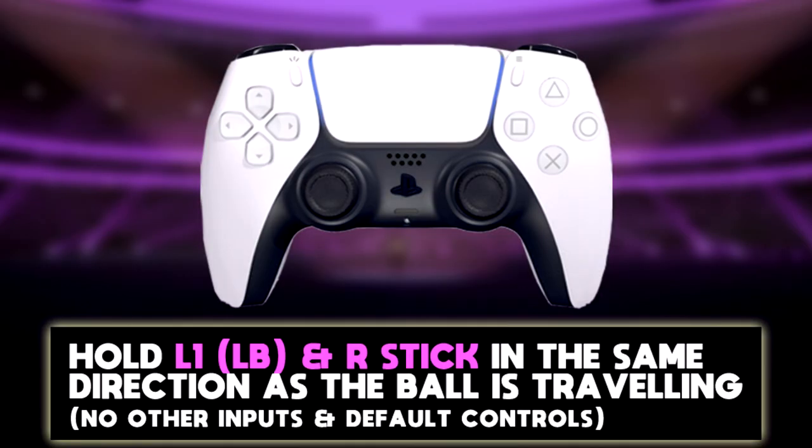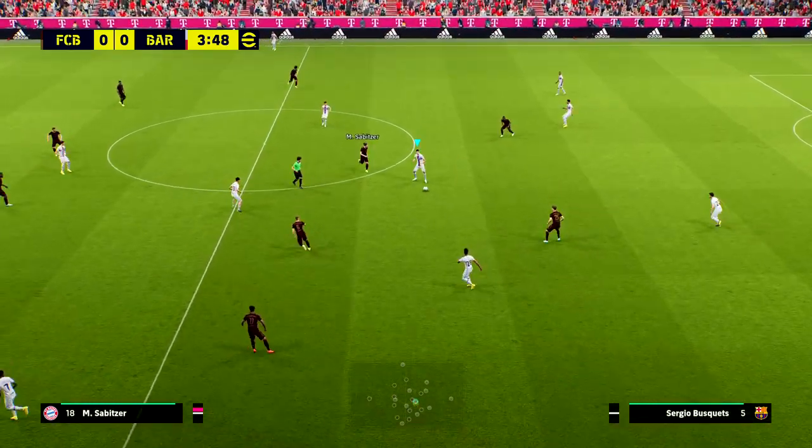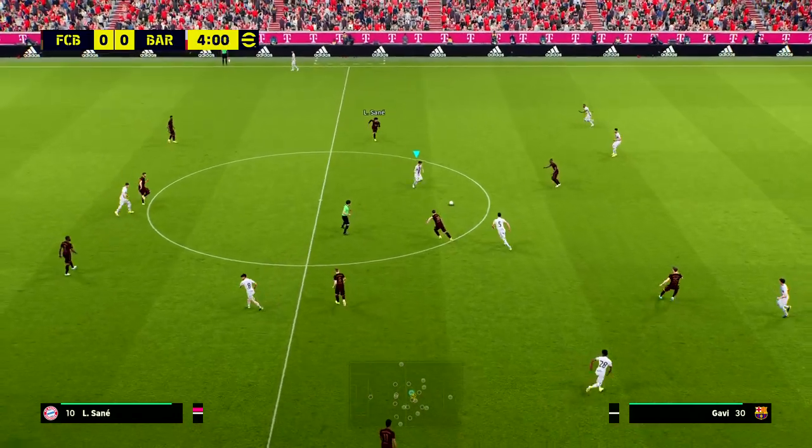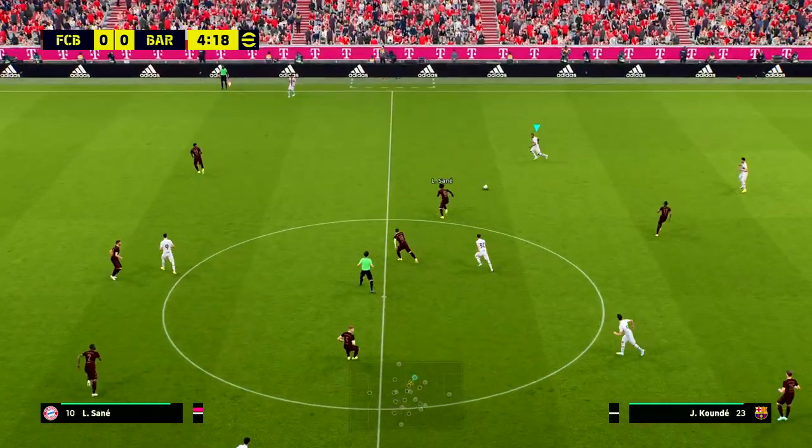The second variation is called a true feint, which is very similar except that you don't keep control of the same player. You're letting the ball through your legs but giving control to the other player — one of your teammates. As you see in this example, the ball goes to a different player, so you let it through your legs without keeping control of the player who performed the feint.